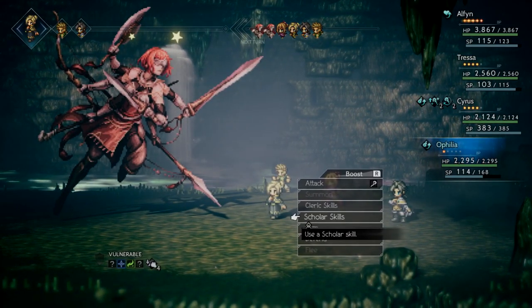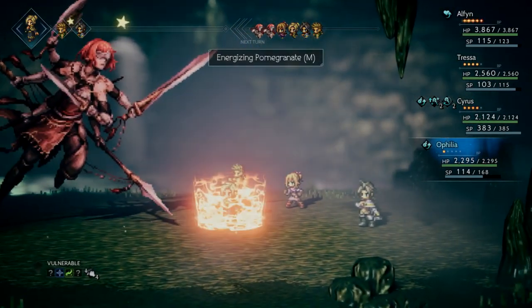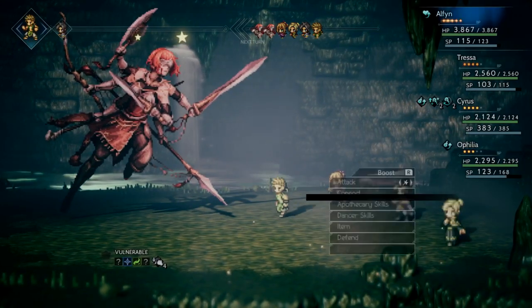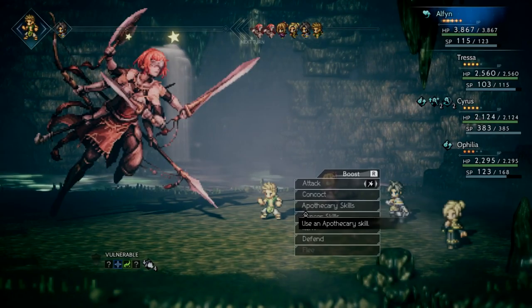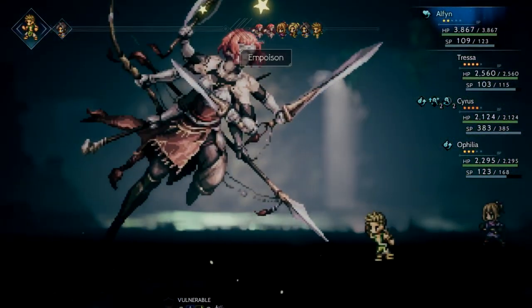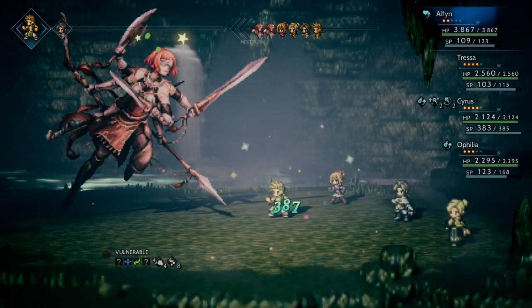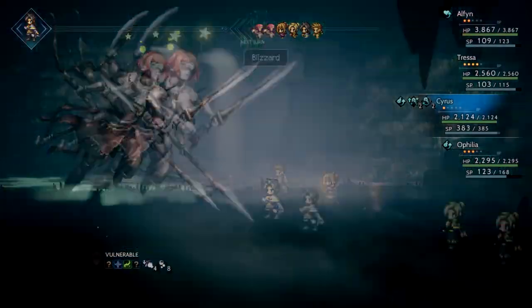I think what I'll do is poison her because she can be poisoned and that's going to be very useful - gives us a little bit of extra damage. And then we'll just use Blizzard. Next turn I need to do Hired Mercenary again because we need that defense boost back up.